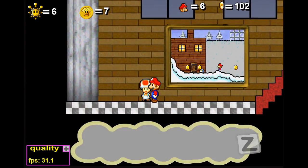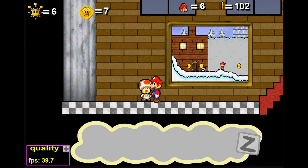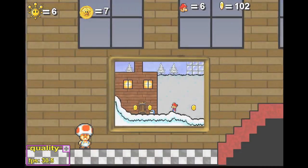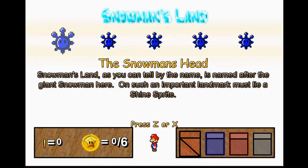Does he still say that? Henry the Toad has been freed — that's the big thing here. You don't have to go looking for him in Snowman's Land. But we're gonna go to Snowman's Land.